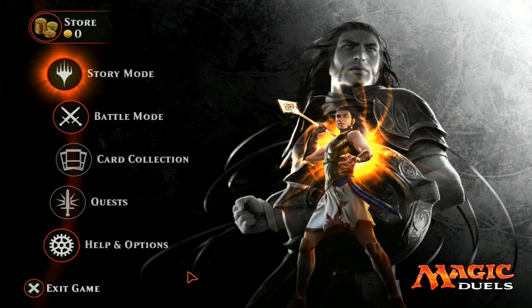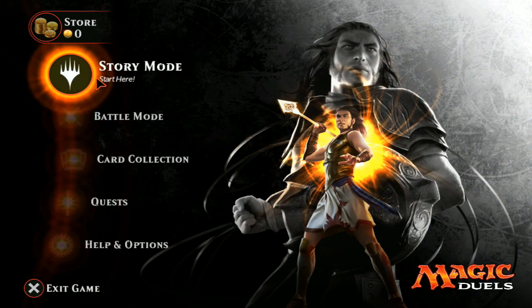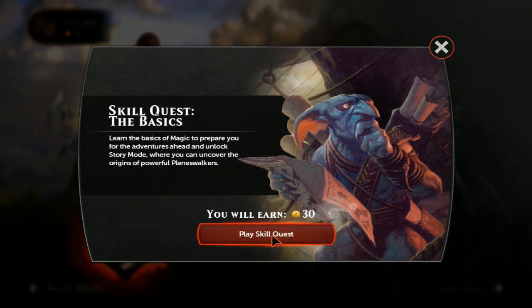So here I am, I'm going to give you guys a look at this beautiful game that I haven't even gotten to start with. We're going to start with the story mode — skill quest, the basics. Learn the basics of magic, prepare for adventures ahead to unlock story mode, where you will uncover the origins of powerful planeswalkers. I get 30 gold if I win — let's play the skill quest.